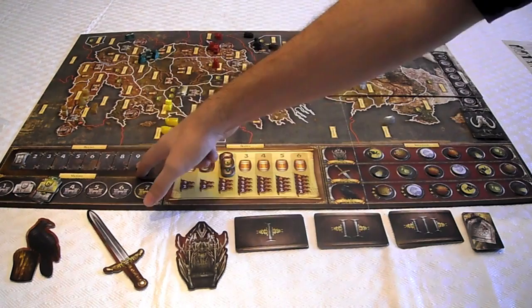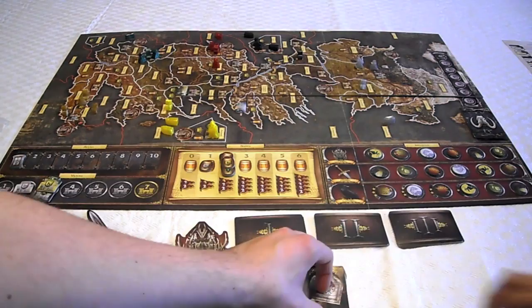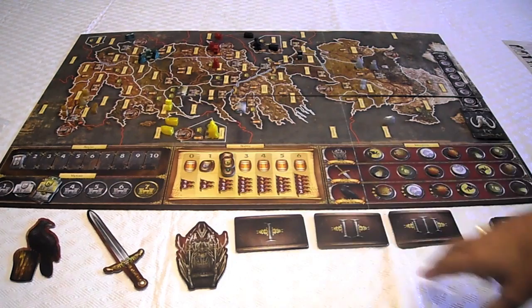Melisandre looks really hot. If you're a woman in Game of Thrones and you're not Brienne, you look awesome — they take your age down by about 20 years. Even Catelyn Stark looks unreal. Turn markers count the rounds — that little hourglass goes up each turn. Then we have Tides of Battle cards, which we'll talk about more. One of the people we usually play with, Lorenzo, hates Tides of Battle cards.